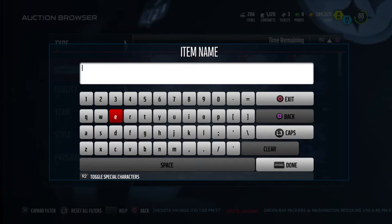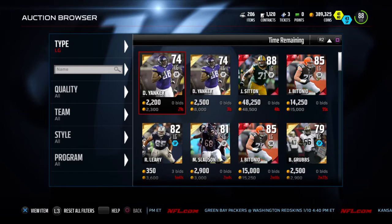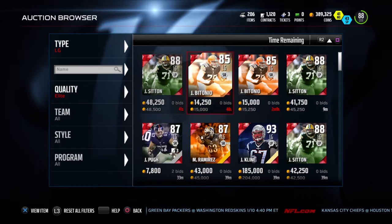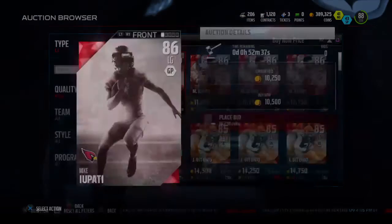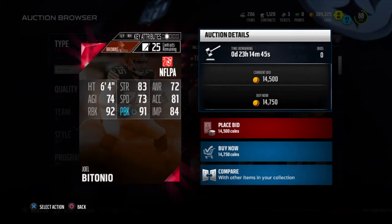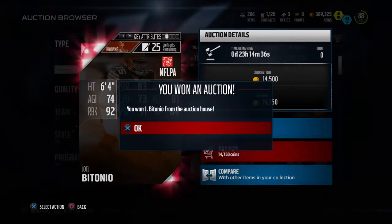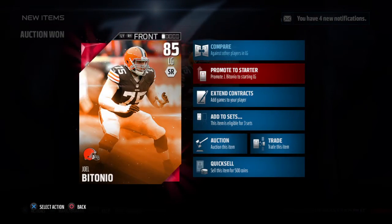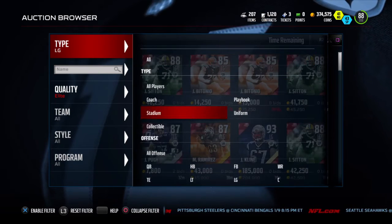I need a left guard, center, and right guard. Let's go look in the auction. I'm looking for elites — I don't have any time for golds anymore. I was looking at this Betoni card because I want to go cheap. Betoni — 92, 91, but only 83 and 84 impact and strength, but it's definitely an upgrade to what I have. He's only an 85 overall but he's a lot better.